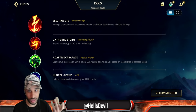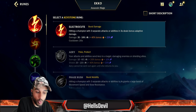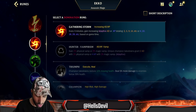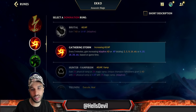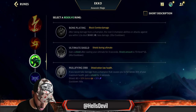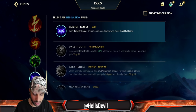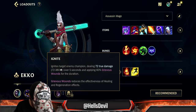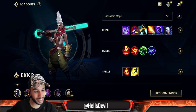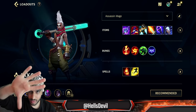For boots, go Ionian Boots of Lucidity. For enchant, either Protobelt for aggression or Stasis for the second ability combo. For runes: Electrocute is perfect since you can proc it easily in lane with basic attack, first ability, basic attack. Gathering Storm stacks well into late game for crazy one-shots. The third rune is situational, and the fourth rune I recommend is Hunter Genius for ability spam. Summoner spells: Flash and Ignite.